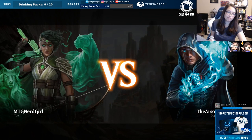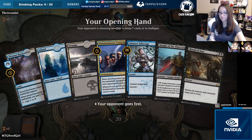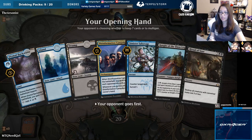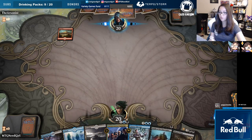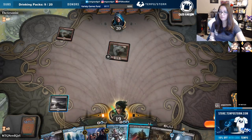Alright guys, one more win — can we do it? For all the bacons. We're on the draw, so I think we can go ahead and play the vampire turn one, not play the tapped land. I think that's okay. Soot should be really good against him. I don't know what this is, but hopefully Soot just ends the game.